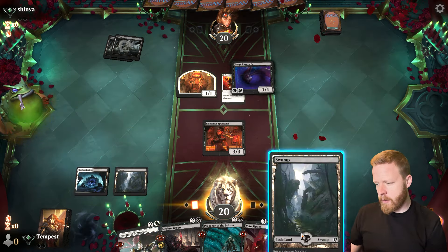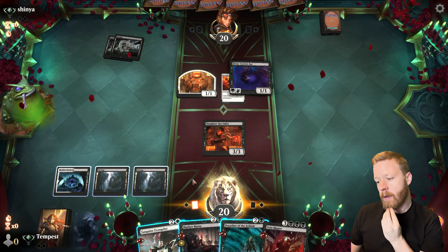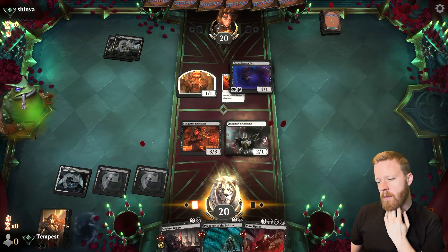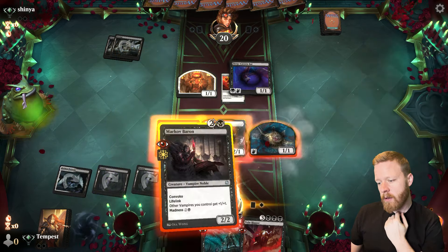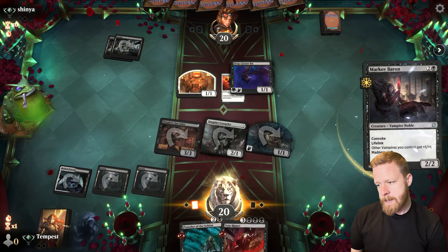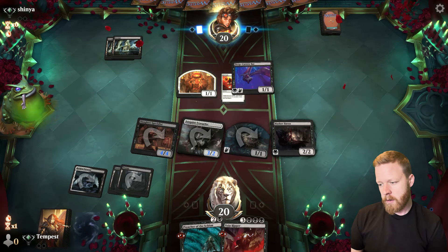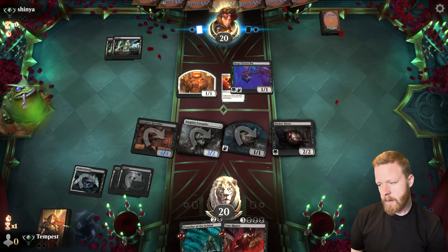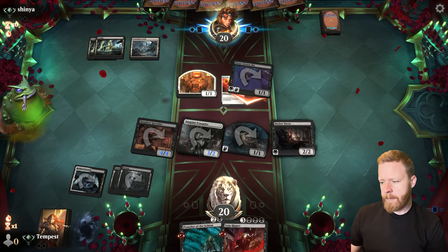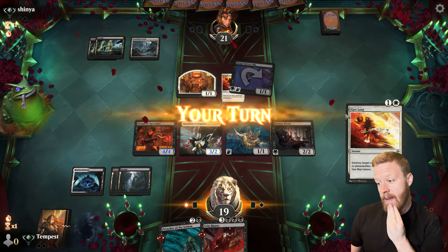Let's go Evangelist and Convoke. We'll go for a big turn here, and then next turn hopefully we can go hard and attack. The opponent sends the Bat, and we take that — that's all they're doing.